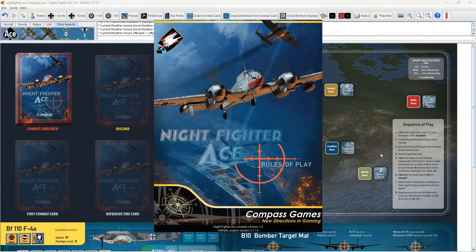Hello and welcome to Hexed Encountered. I'm Joe. In this video we will be continuing our solo Sunday series of Night Fighter Ace from Compass Games, designed by Gregory M. Smith. The first three episodes were on the tabletop, but because I needed the space I actually switched to Vassal for this fourth episode. If I do any further episodes — which I'm leaning towards — those would also be in Vassal.